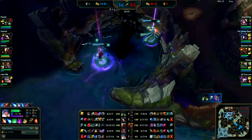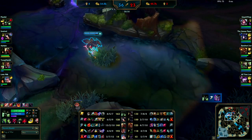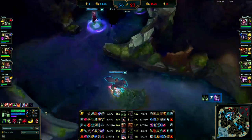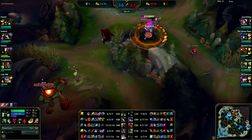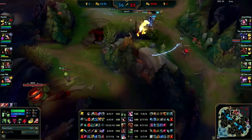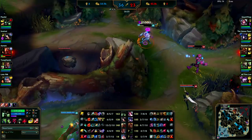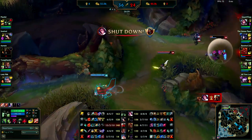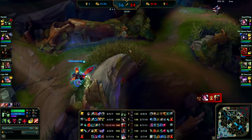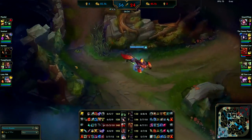Whenever you see Irelia recalling like this you should recall too — Sona is also recalling. You don't want Zed to think his team is with him. If all of you recall, none of you come with him, he's more likely not to do something stupid. This is stupid right now — he can get himself killed. Zed's dead. You shouldn't have come — whenever someone's doing something stupid like that and all your teammates are leaving, just leave with the majority of your team. That will help your Zed not do stuff like that because he'll feel like he's all by himself.